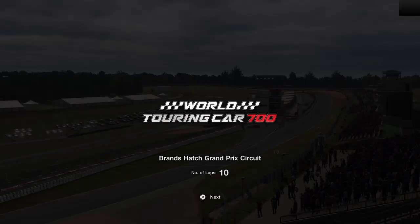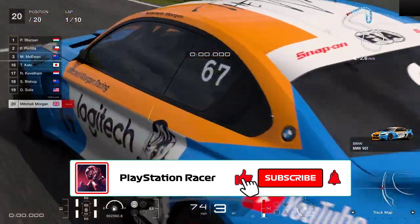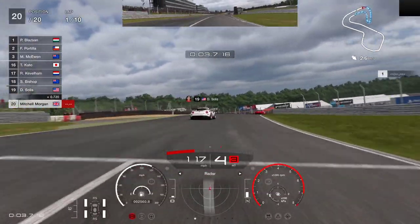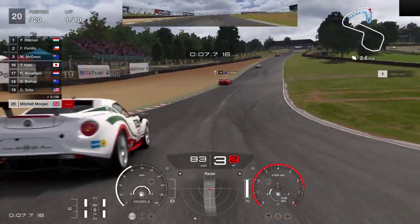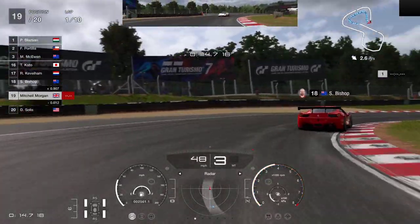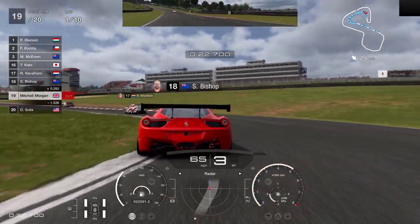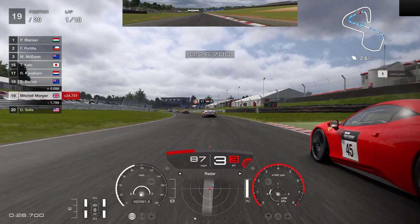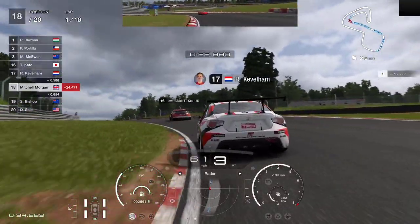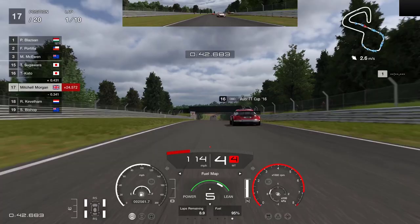It's the World Touring Car 700, 10 laps of the Brands Hatch Grand Prix circuit. The first thing I'm going to do is set the fuel map to 4 — that should hopefully get us to the end of the race without stopping. I don't know whether the other cars are going to be stopping, but fuel map 4 should get us there. You'll also notice that during this race I am upshifting early just to add a little bit more fuel saving. The BMW VGT doesn't seem to have a problem with performance if you're upshifting early; some cars need you to rev out the whole rev range, but this BMW is quite happy changing up midway through.